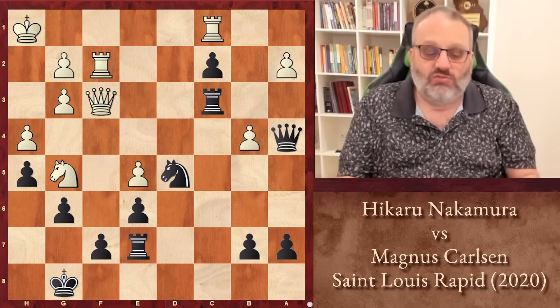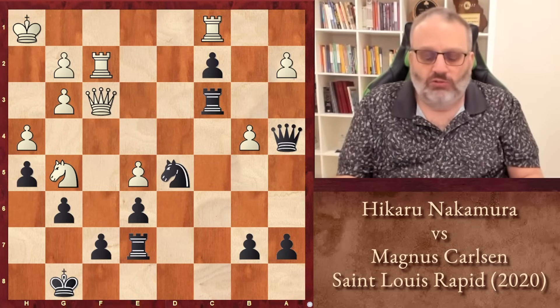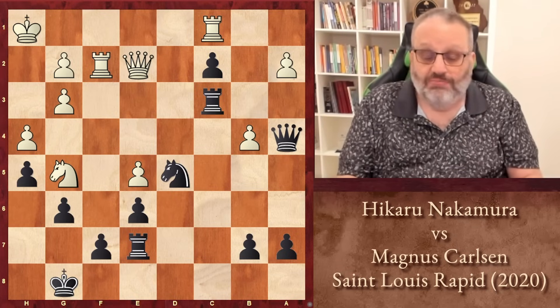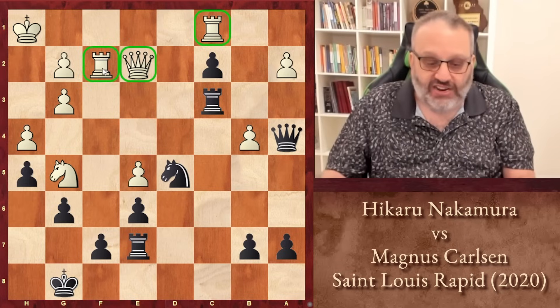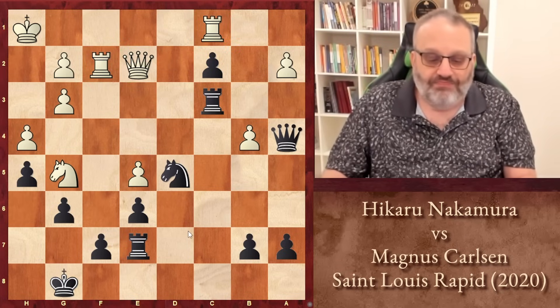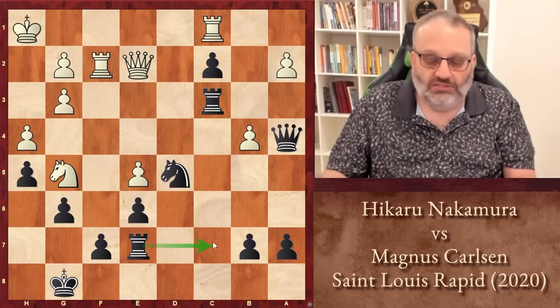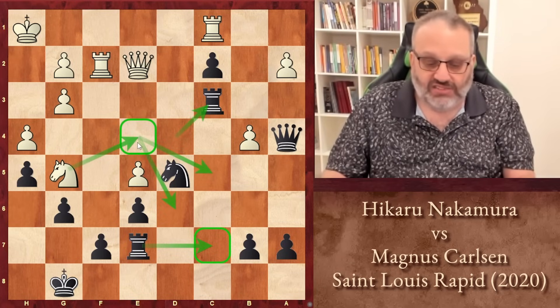The White Queen doesn't have any safe squares on the F-file. So Nakamura played Queen E2, which attacks the pawn on C2. He's got three pieces, one for each of the C pawns, so he's attacking the C pawn again. And probably if Carlsen defends the C pawn, White can play Knight E4, attacking the Rook, and maybe get his Knight to a good square like C5 or D6.